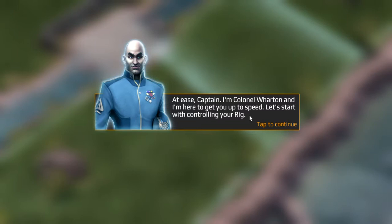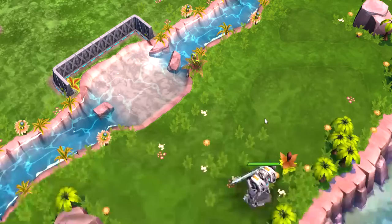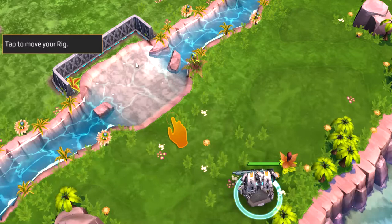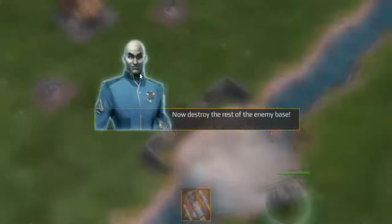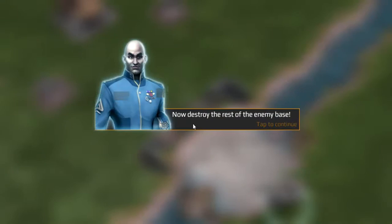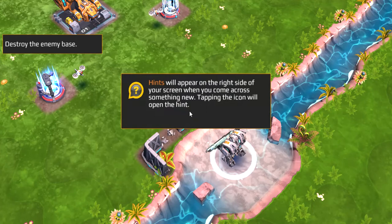Let's start with controlling your rig. I already know how to play this game so I can't do any of this. Now to store the rest of the enemy base. Hints will appear on the right side of your screen when you come across something new. Tapping the icon will open the hint.